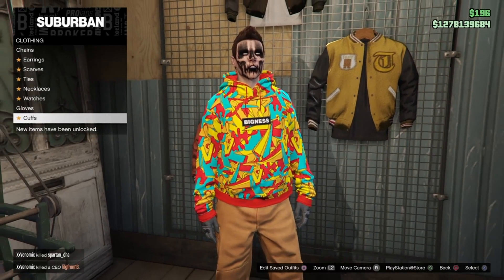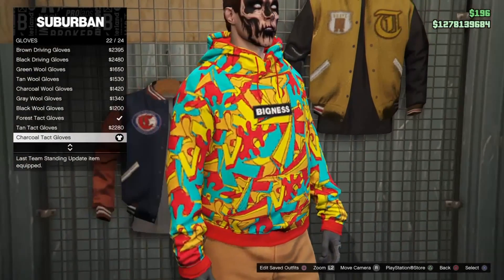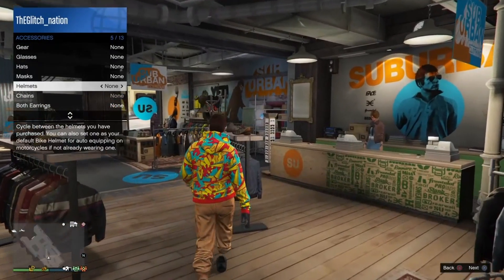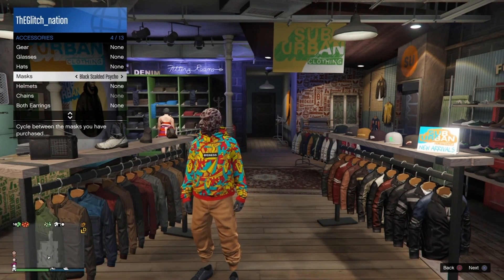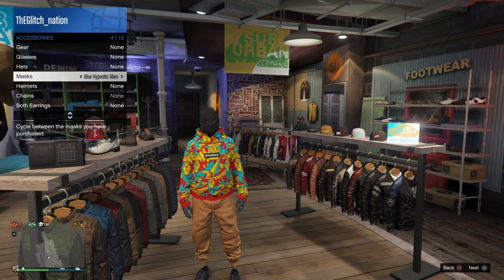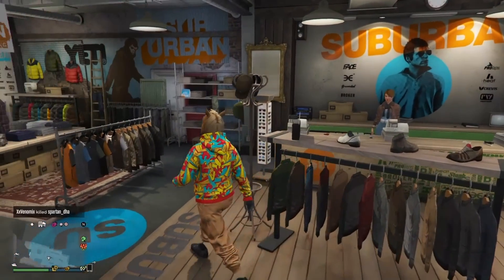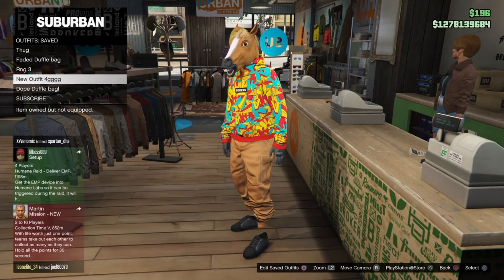Go to Gloves and buy the Charcoal Tactical Gloves. Then go to Style Accessories, head over to Masks, and make sure you have the Chestnut Horse mask. Save the outfit at this point.